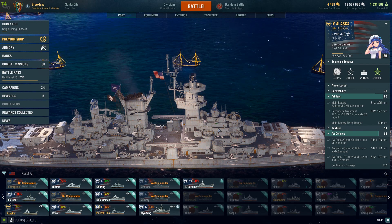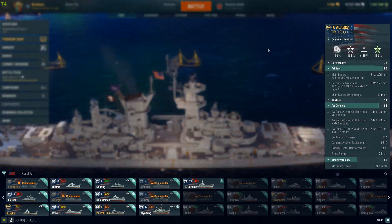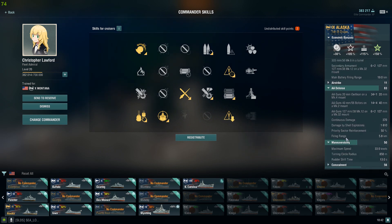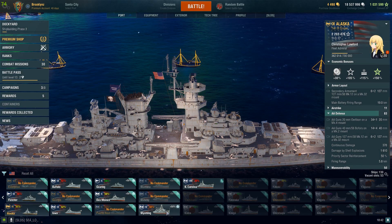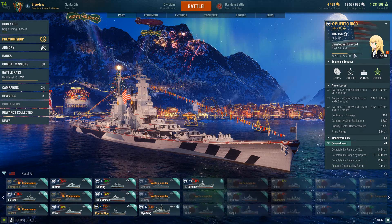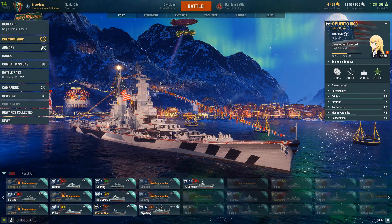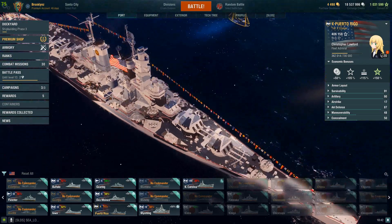I do like the Alaska more — it's a Tier 9, which I think is probably the best tier in the game. I'm going to switch to that commander so we can see how much different the concealment is. With the concealment expert skill and the upgrade, Alaska gets 12.2 kilometers concealment, compared to Puerto Rico's 13 kilometers. The dispersion on Alaska is also way better — that's all I have to say about Puerto Rico.